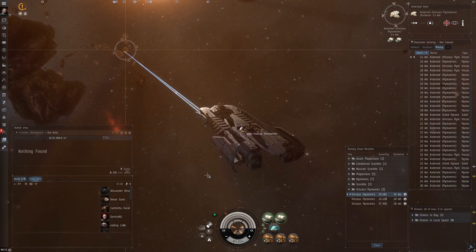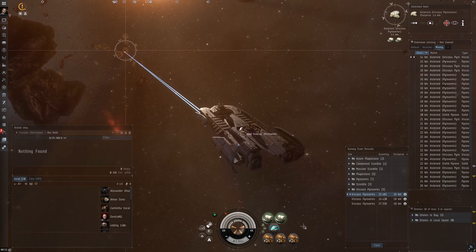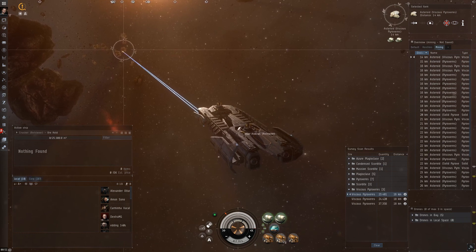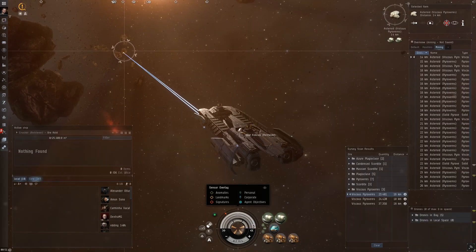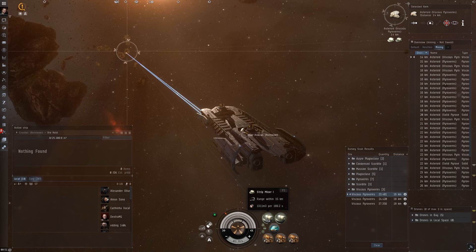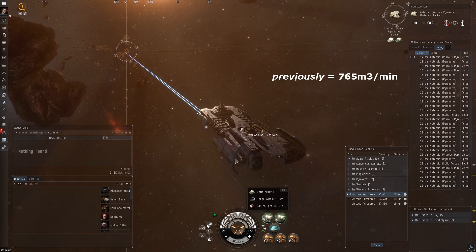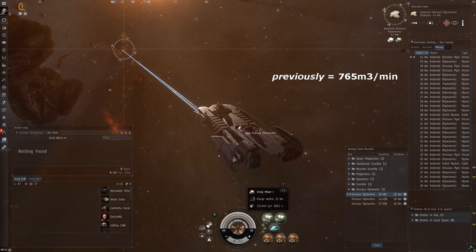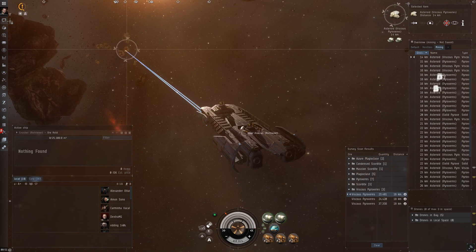I tried using just the regular Strip Miner 1 with the mining skill maximized at level 5. The only difference between this fit and the one I showed in the previous video is that I'm using Tech 2 mining upgrades. You'll notice right away that the ore hold capacity of the Retriever has been increased by 2200 cubic meters, up to 25,300 — because of the mining barge skill at level 4. The mining strip yield has also increased; the regular Tech 1 Strip Miners are now at 1311 cubic meters per 169 seconds. In the last video my yield was 765 cubic meters per minute, and now with Tech 1 Strip Miners and my mining skill at level 5, I'm at 930 cubic meters per minute. That's a sizable difference.